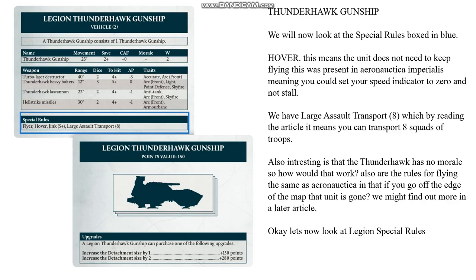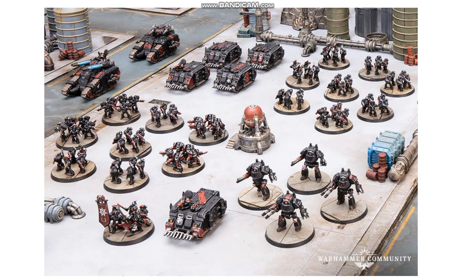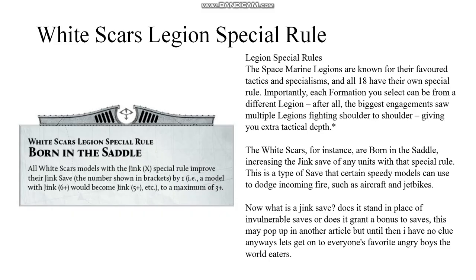Okay let's now look at Legion special rules. In the Horus Heresy we have 18 different legions of space marines — from the noble Ultramarines to the horrifyingly debauched Emperor's Children, each legion had a different style of fighting. Where the White Scars favor fast attacks, the Death Guard used grinding attritional attacks. Where the Iron Warriors used siege attacks, the Ultramarines used a flexible method. These are what set your legions apart, and each formation you select can be from a different legion, giving you extra tactical depth.